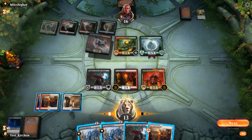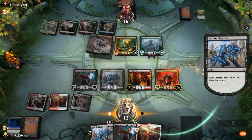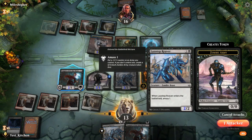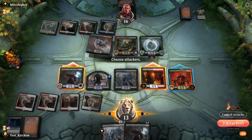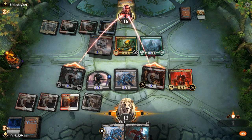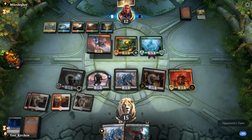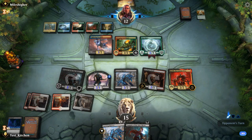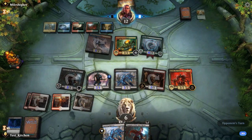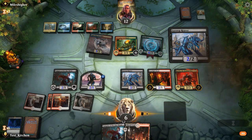And here comes a Vine Mare — I didn't expect that, although this has been showing up in the elemental decks lately. It's really good against us. We're going to go down to four next turn at least. One card in their hand, but they don't really need more than that to win the game at this point.